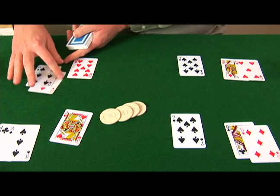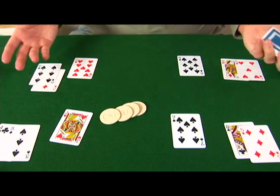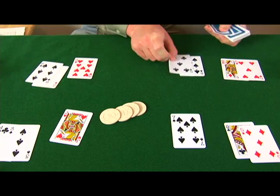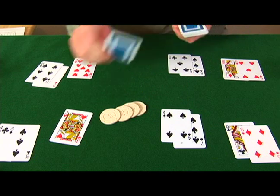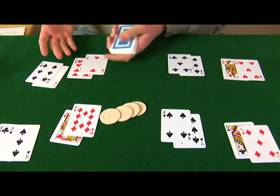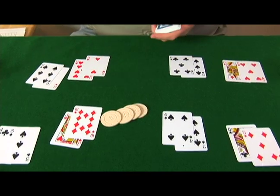This player has a two in the hole, so he's hoping that a two comes off. Let's deal fourth street and see what happens. A two comes off face up for the player that has a two in the hole.